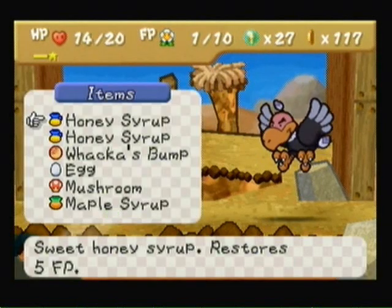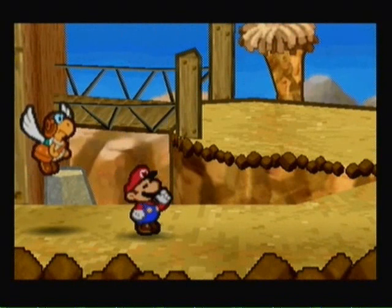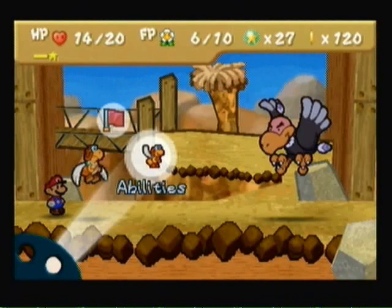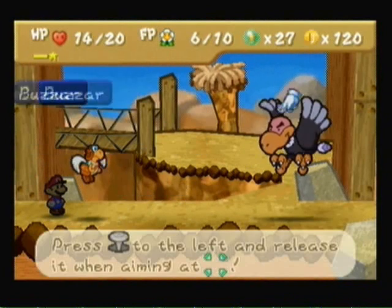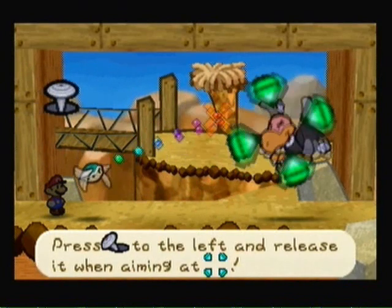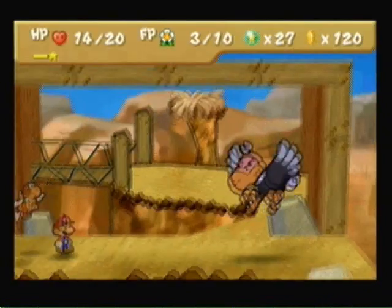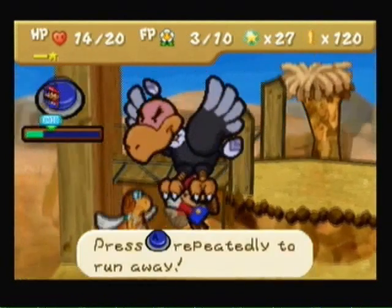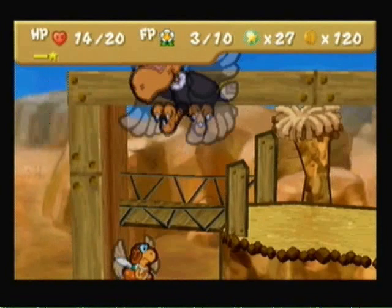Anyway, Honey Syrup. Refund — God, I love that badge. I might trade it for Damage Dodge next chapter, maybe. Anyway, Shell Shot. You have to hold the control stick to the left and release it with good timing when aiming at the target — it's kind of like a Yoshi's Island attack. Does five damage, very nice attack. Press the button pretty damn hard.